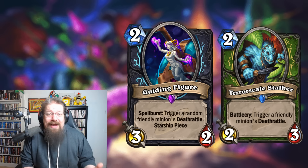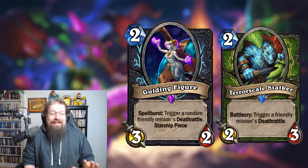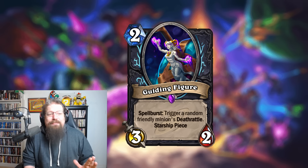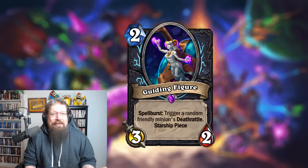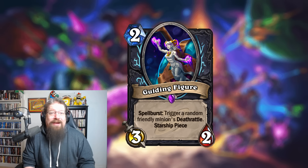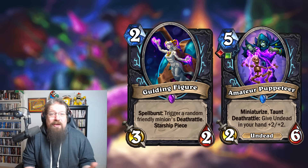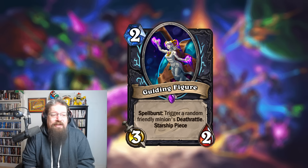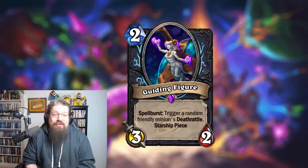So this card on its own is basically going to be like three mana: trigger a death rattle with a cheap spell. There's actually a hunter card in Wild right now that's just two mana — Bowelcry — that does this, but that used to be three mana. It's a different class, and yeah, that's a pretty nutty card in Wild. For this, it's a little bit clunky with the Spell Burst, but still really cheap. I feel like it's a card that whether you play starships or not, you might want to play — it's just a good card in a death rattle deck.